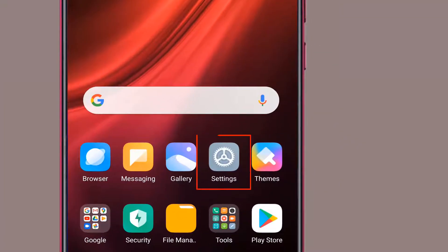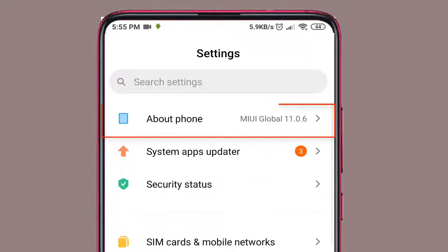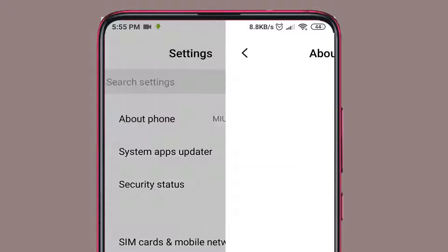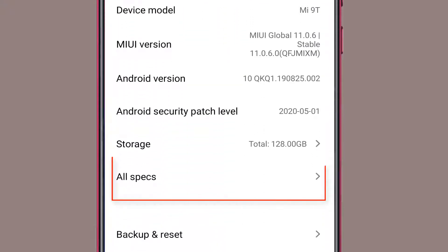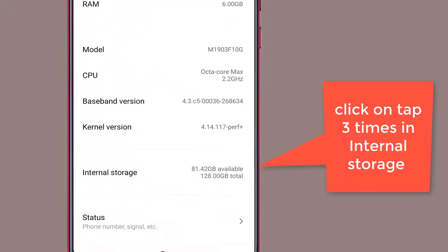Now go to Settings, then click on About Phone, then click on All Specs, and now tap 3 times on Internal Storage.